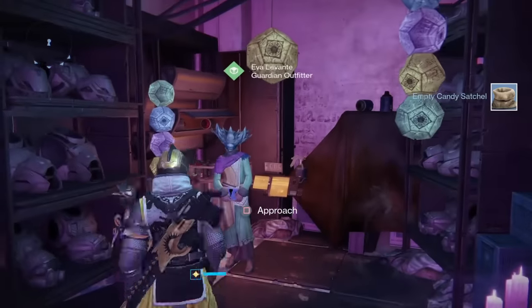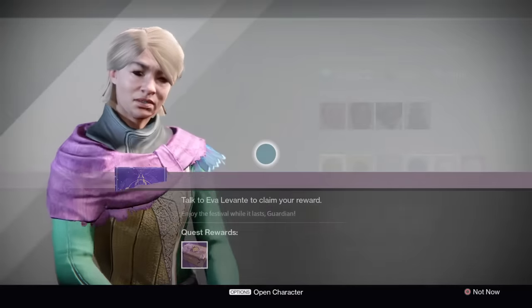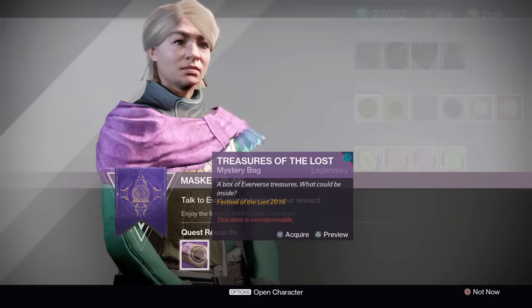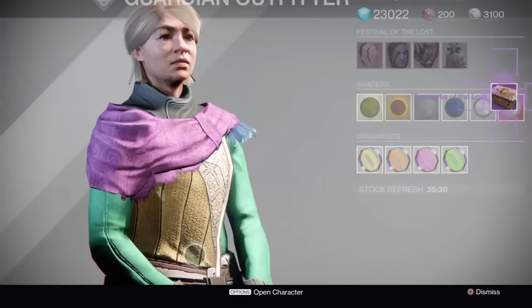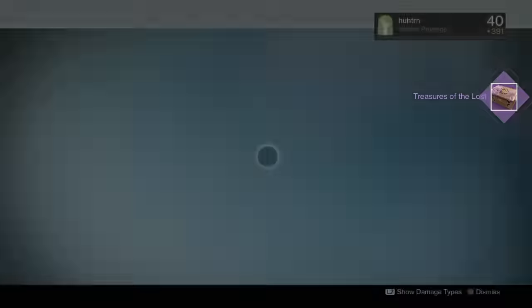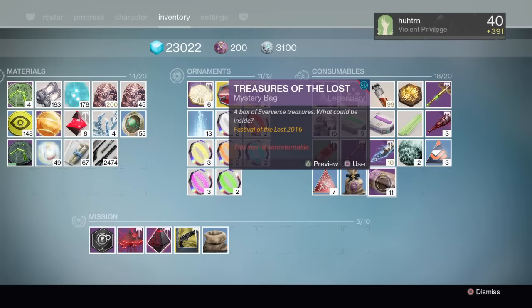The final step is going and talking to her for a final time and receiving the Festival of the Lost treasure box. Right here is the Treasure of the Lost mystery bag, and if we acquire that, we will then be able to get glorious loot coming out of the game thanks to Eva Levante.